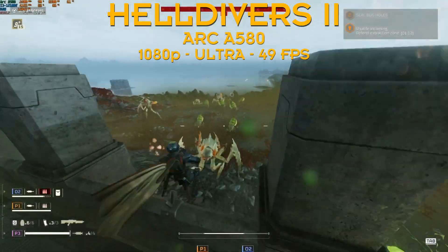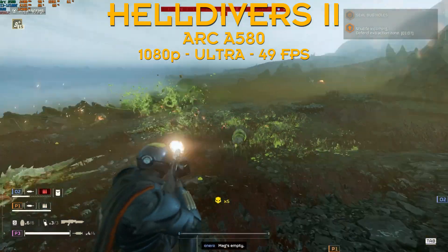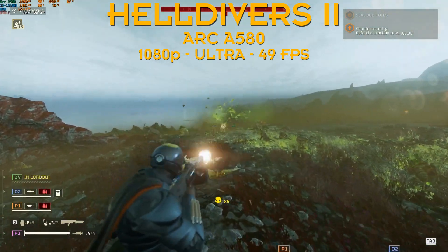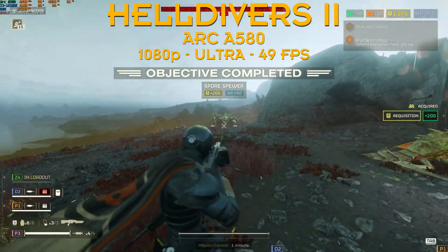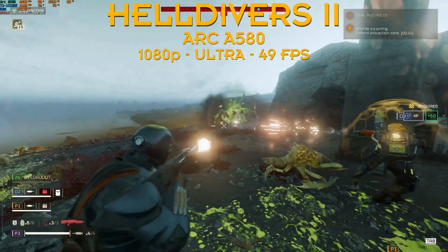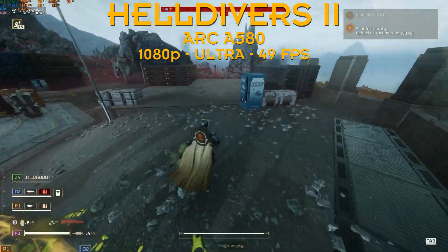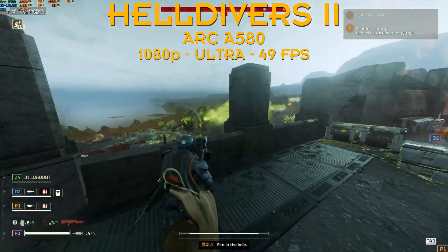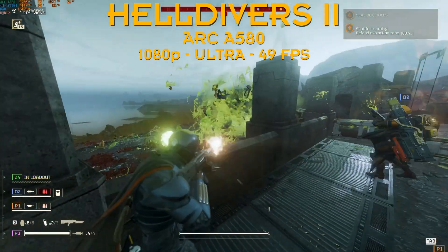Next up, we have the ARC A580 — and god, I love that card. So cheap and getting always really good results in most of the games I've been trying so far. Now again, we're playing at 1080p, ultra settings, and we're averaging 49 FPS and stable at that. We get as high as 55 and as low as 44. This card is the best budget money-for-FPS that you can get on the Intel side of GPUs. It's a really surprising card — a $140–150 GPU that can support ray tracing on some games. I raise my hat.